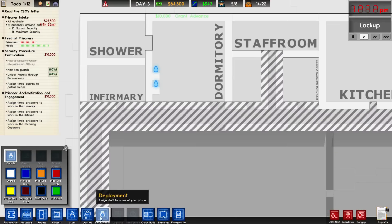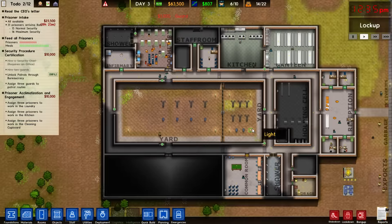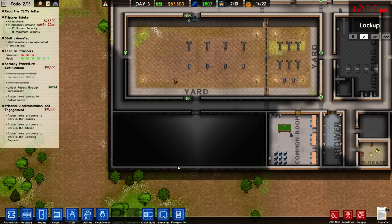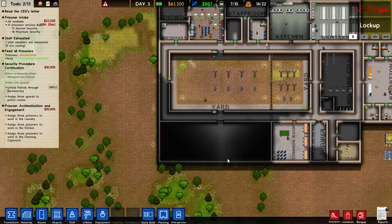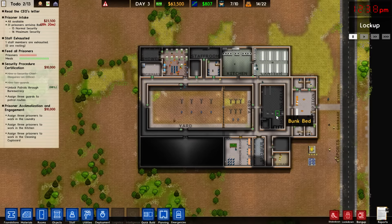We're going to get ourselves up to ten guards to complete that aspect of the grant, then we'll assign some patrol routes soon. Lock up midday — we still have 20 more hours until the next big influx. I think we'll be able to build another giant dormitory and split high security and low security. We've always got the holding cell for some overflow, and we can throw some extra bunks in there — that would be pretty manageable. Thank you very much for watching another episode, folks — I'll see you guys next time.